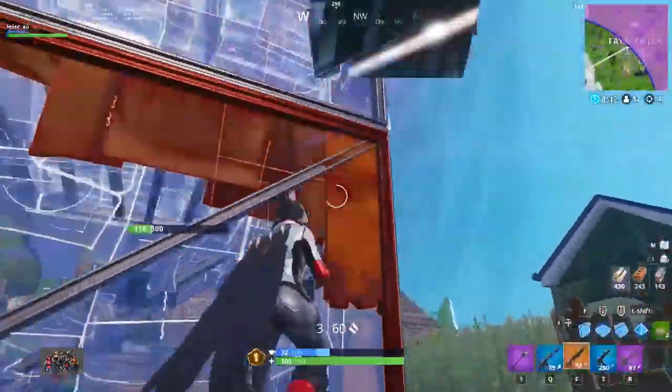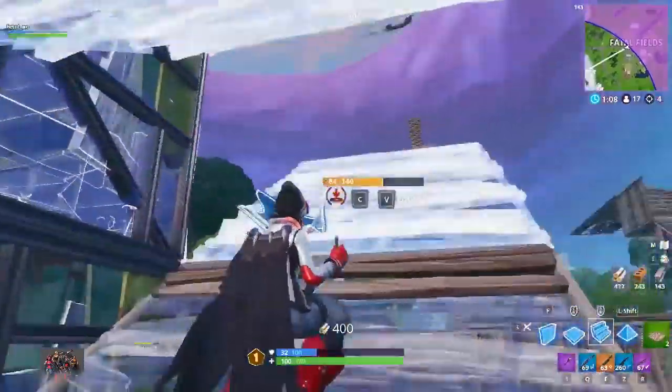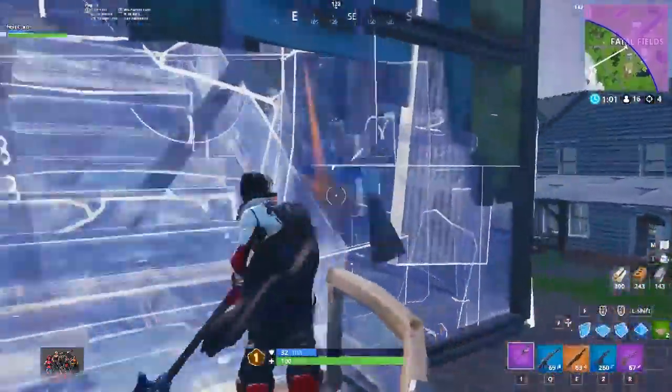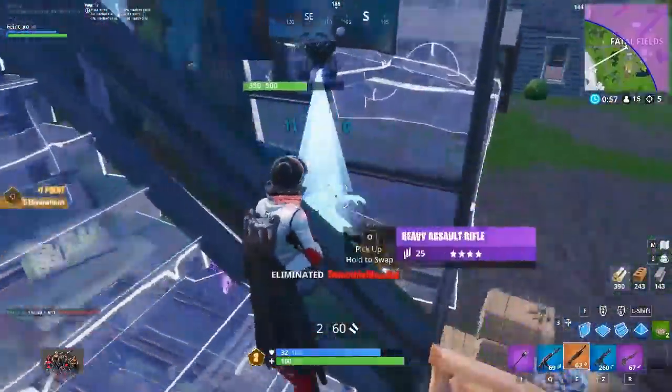We're going to start off with the easiest and most straightforward ways to counter turtling: brute force. When we say brute force, we're not talking about spraying builds until you run out of ammo, but rather using things like phasing tricks, explosives, and heavy snipers to force your way into builds or force a reaction from the player turtling.